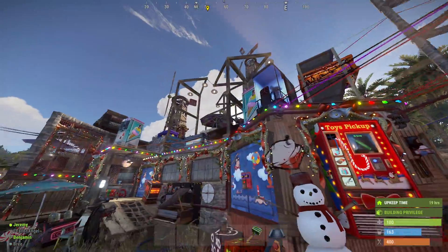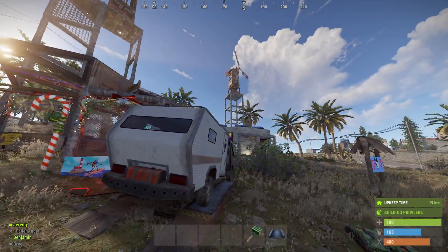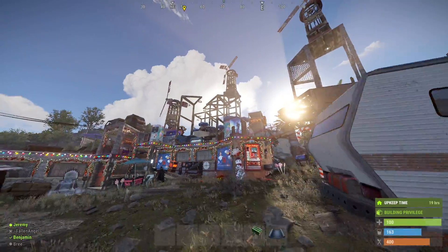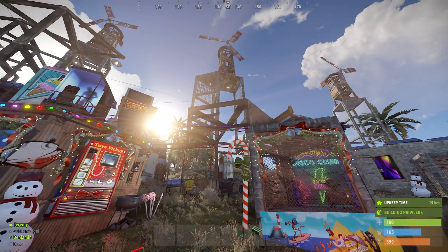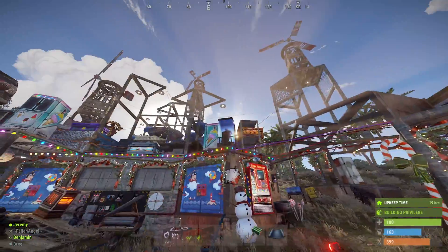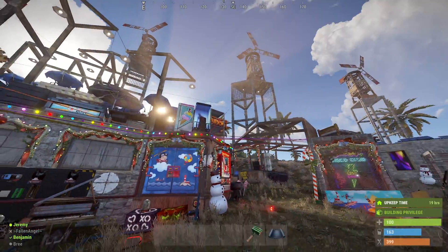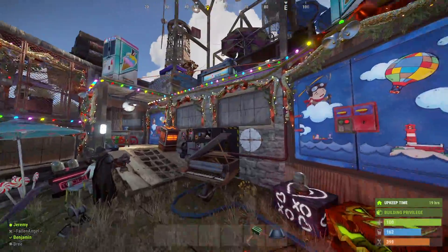You see the wind turbines? They're not nearly as high as I usually make them. I actually usually max them out at 18 stories for the power generation. I just wasn't really feeling it this wipe. Their power generation is much, much less than when you raise them all the way to the top, but they're putting out enough for the turrets and the lights that we have so far.